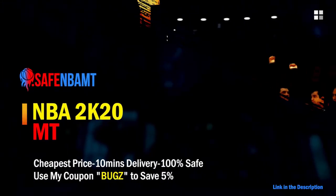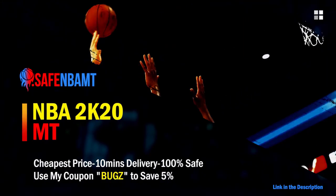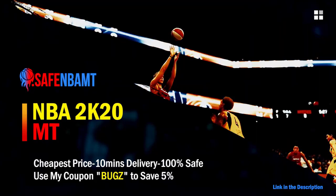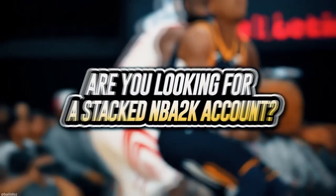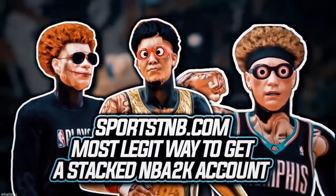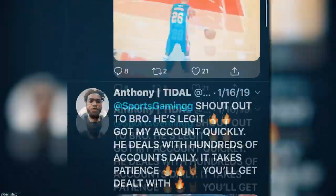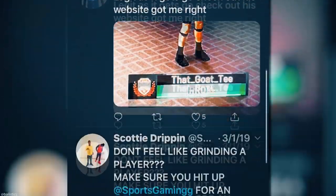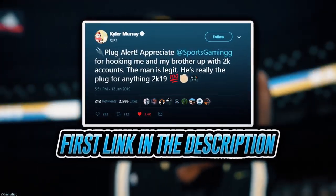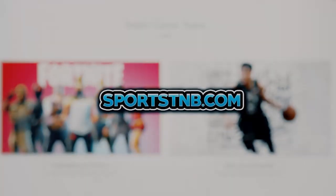What's good guys, if you want cheap, fast, and reliable NBA 2K20 MyTeam coins, head on over to nbasafe.com and use code bugs for five percent off at checkout. If you're looking to buy a stacked NBA 2K account with max badges and more, visit sportstmb.com — he has been in the community for years and has hundreds of reviews. Click the first link in the description to get your account today.